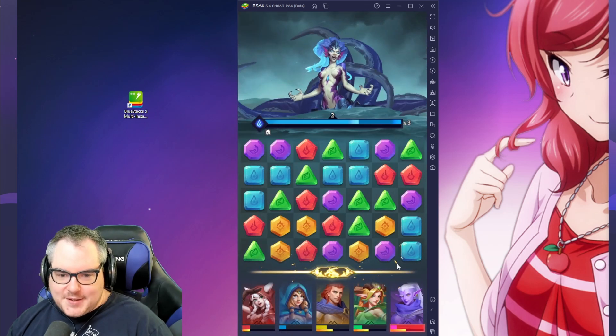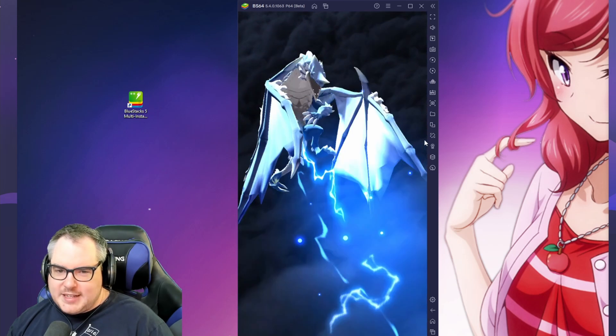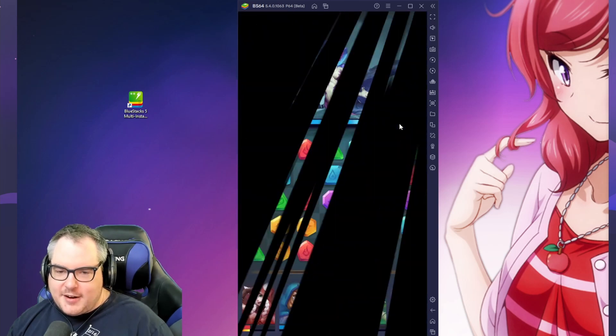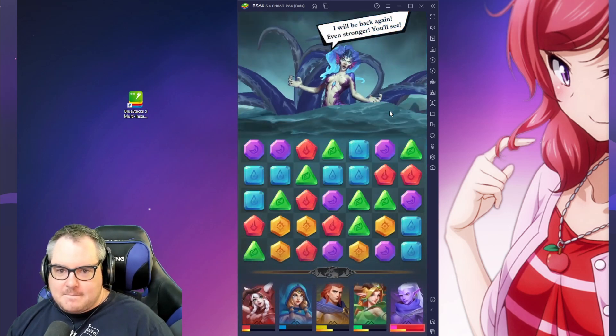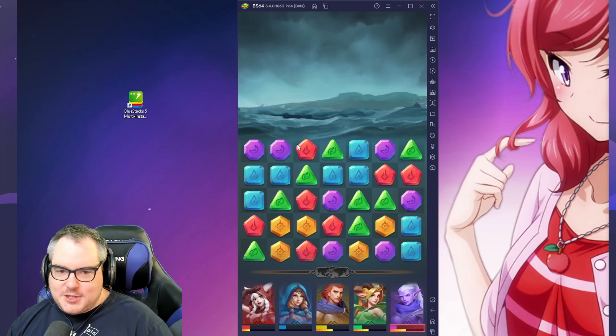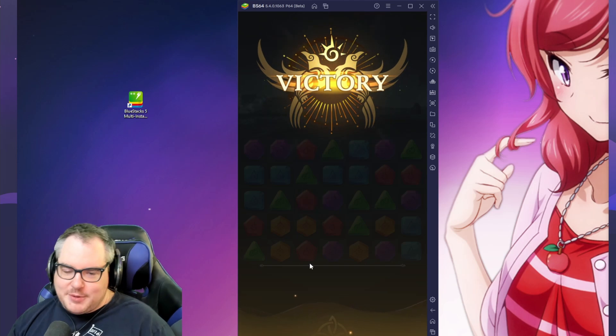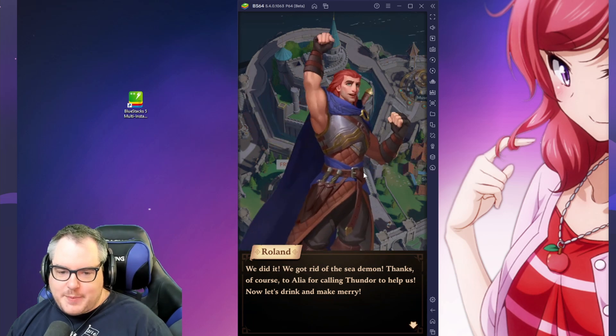I love that it's voiced! So we've got Thundor — wait, that's the sea guardian? The sea guardian is a dragon in the sky? Interesting choice — you'd think a sea guardian would be like a whale. Thundor's got a voice too.